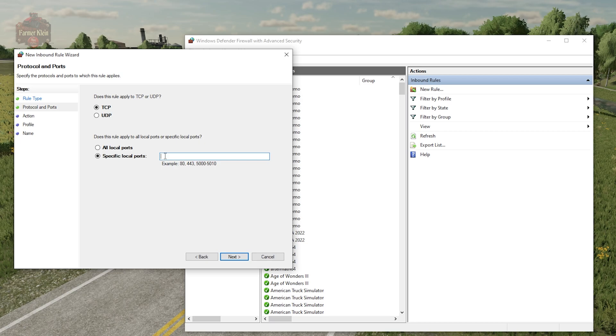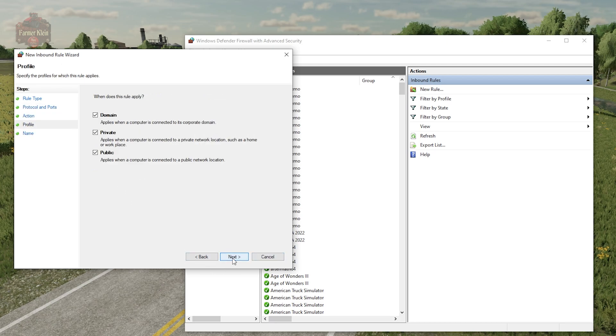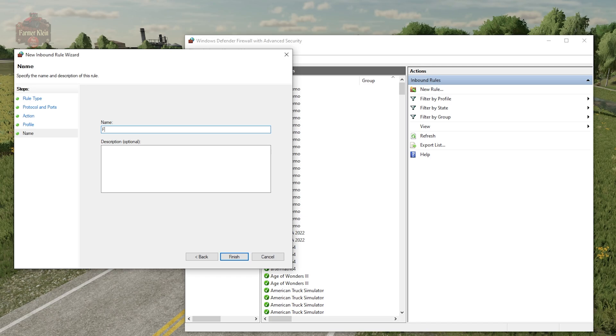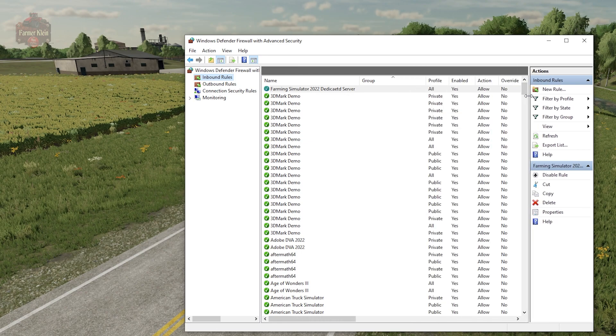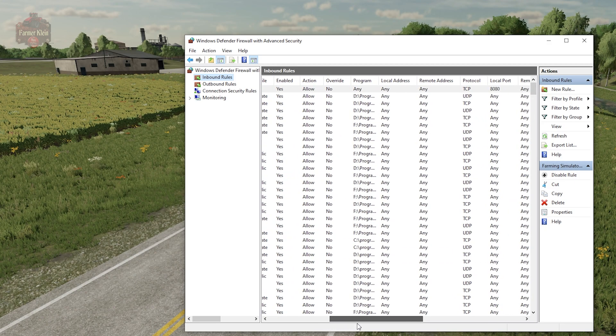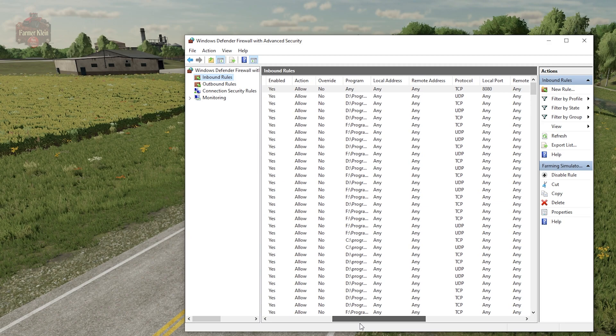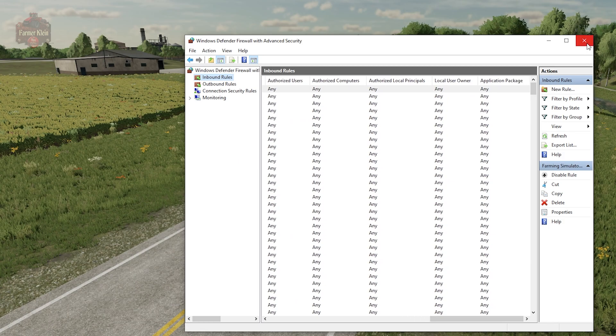Click Next, Next, and then specify the port from the configuration file — 8080. Then select 'Allow the connection,' leave all profiles checked, and give it a name: 'Farming Simulator 2022 Dedicated Server.' Hit Finish. You'll now see that rule listed, and if we scroll across we'll see it is set to allow any connection from any outside address to port 8080. Our firewall rule is now set up.